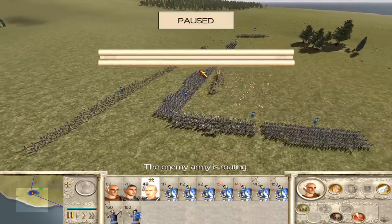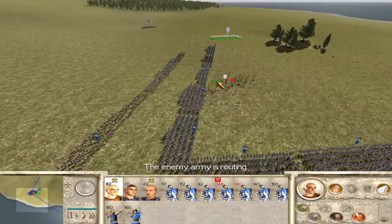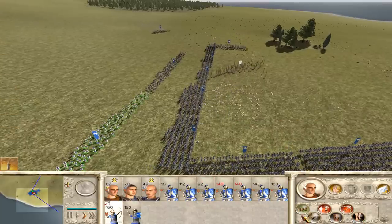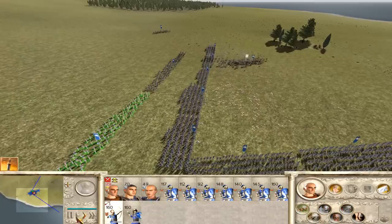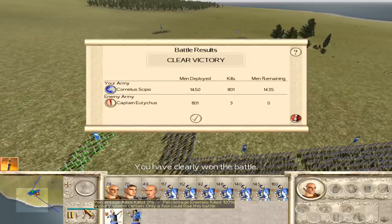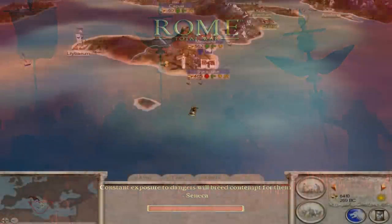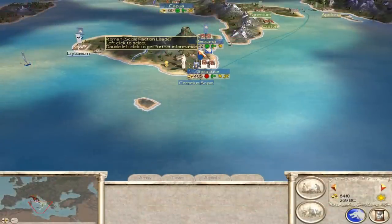Just about getting into combat — pretty much all the casualties we took were friendly fire. We lost 15 men total. Because the battle results screen doesn't say how many casualties you took, it says how many you killed. So they killed three of my men, which means I killed 12 of my own men with friendly fire.